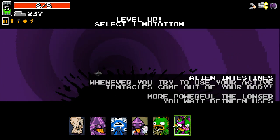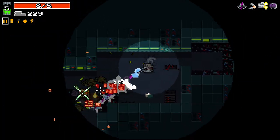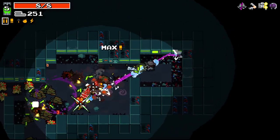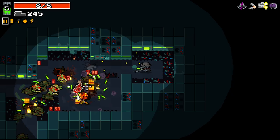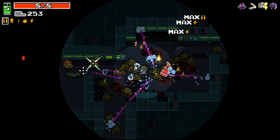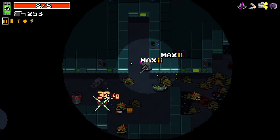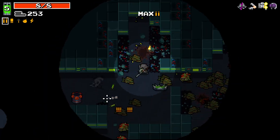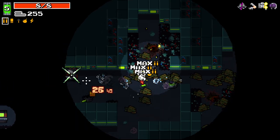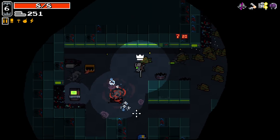Alien intestines with all the spamming of right click we're doing could be pretty good. I know that it means that it doesn't charge up and do as much damage, but it's still a little bit. It's kind of like a close range fallback - if things get too close to me I can use that and get them off me.